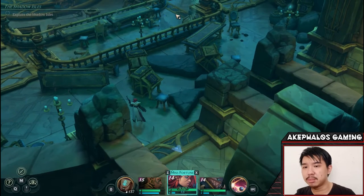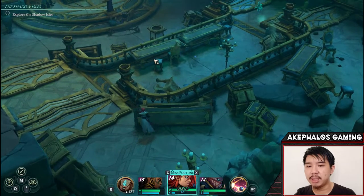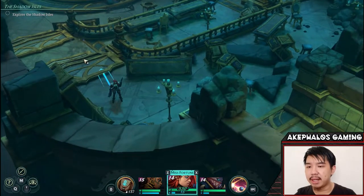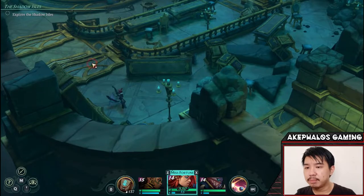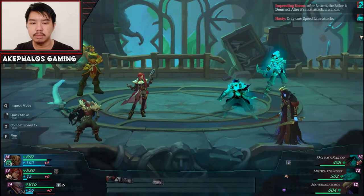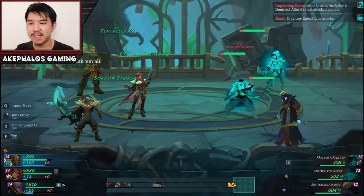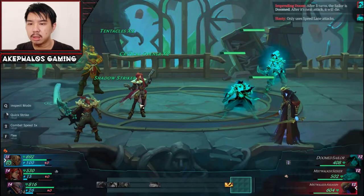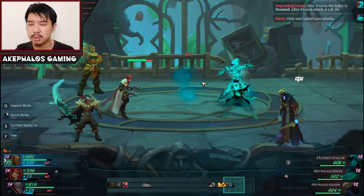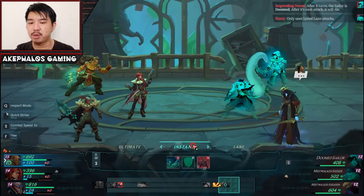I stopped the video in the previous episode because I saw an enemy here — the Miss Walker Assassin. I didn't want to face him yet because we were towards the end of our runtime, but now we're going to face him. Here we go. Ooh, crit chance up, very nice. We get an increased critical opener with Miss Fortune, which is good. Unfortunately, we don't get to start with Miss Fortune, which is a bit unfortunate.